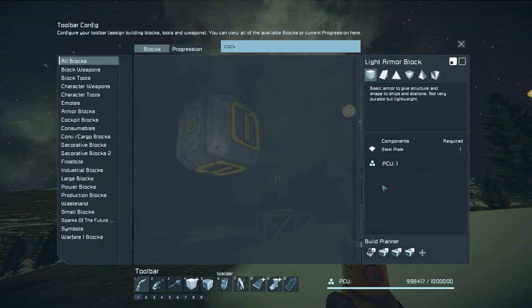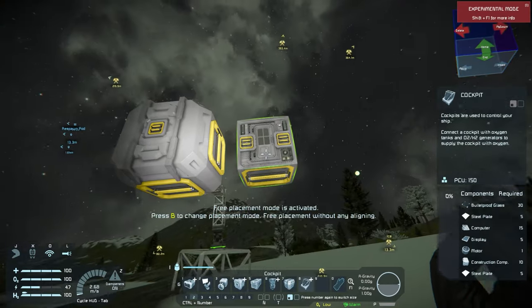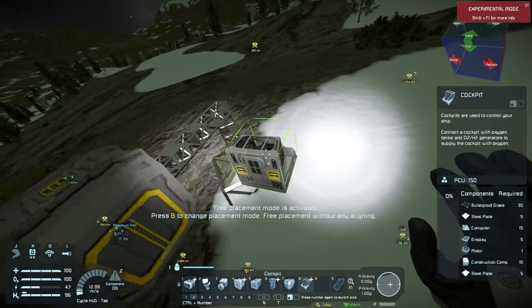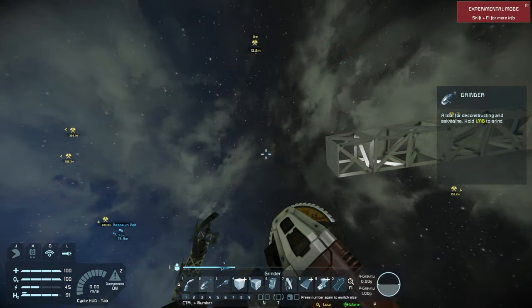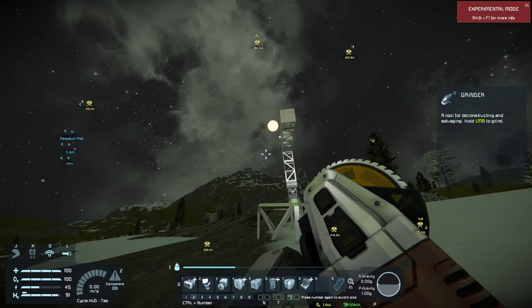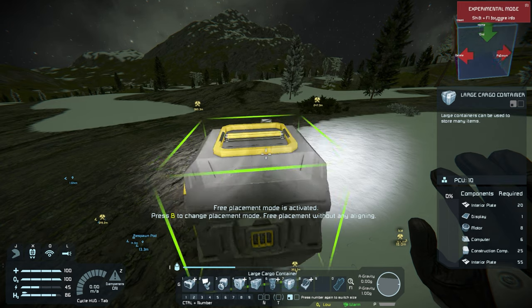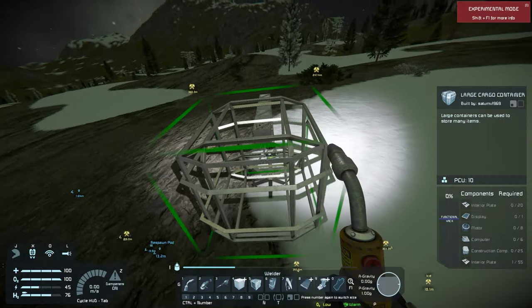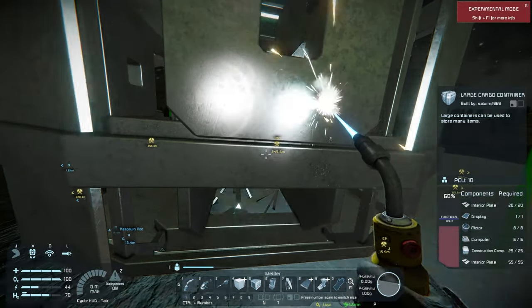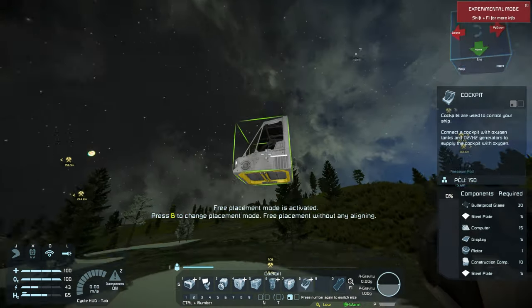Let me see if I've got enough stuff for the cockpit. I built it in a way I didn't like, so I'll grind it off and redo it. For the conveyor configuration, I want a large port on top, a large one on the bottom, and a small one on the front. I'll finish welding this up - it just takes energy to do it.